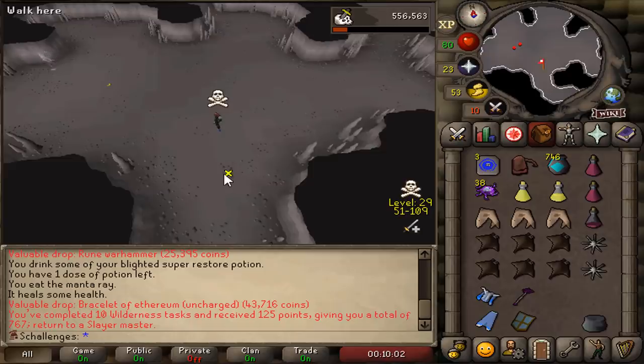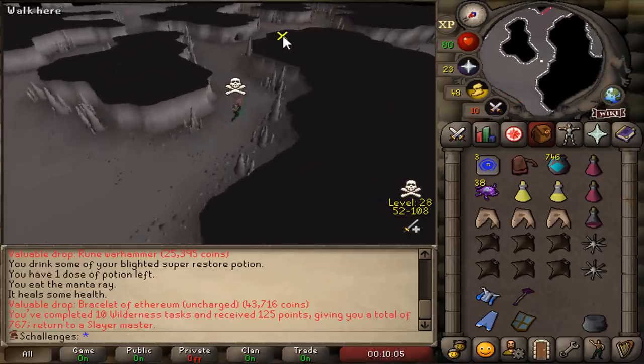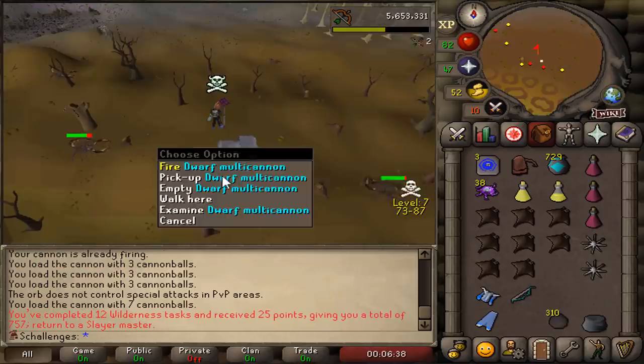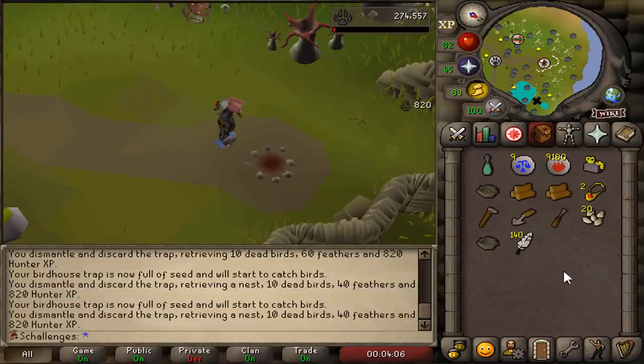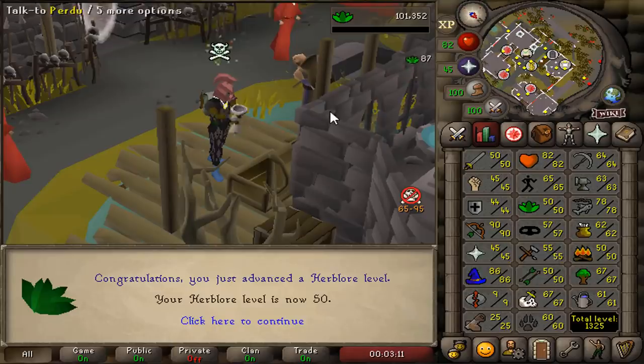The Salve Amulet actually gives me a 15% damage boost on Revenants, so this is gonna help me a lot for this grind. That's another task completed for 125 points - 10 Wilderness tasks in a row! The looting bag has a lot of bracelets and some High Alches as well. I've been doing Birdhouse rounds and casually gotten 60 Hunter - I've been doing a lot of skilling in PvP worlds.